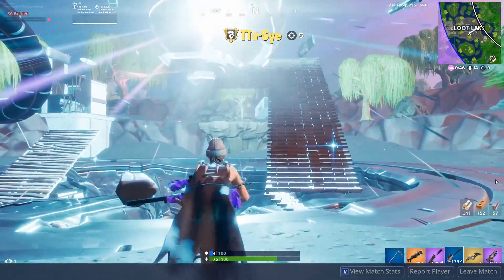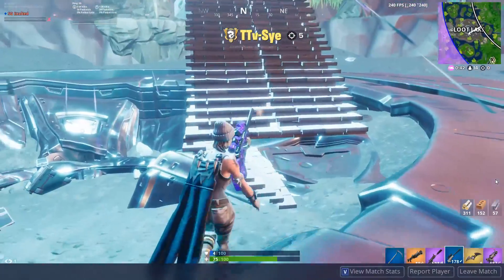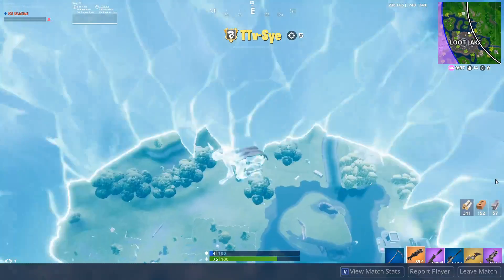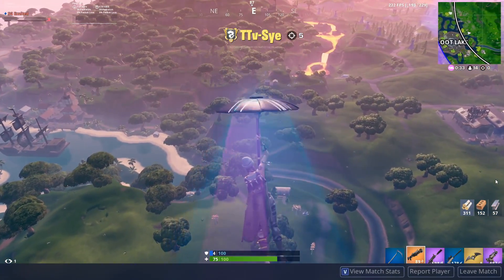One really cool trick I saw is you can throw the Ninja Stars inside of a Rift. When someone goes into the Rift, it'll actually blow up on them. I'm not sure if you guys have seen that, but that would have been a pretty good opportunity to use that here, as players are going to be using that Rift to rotate to zone — he could have gotten a free kill.